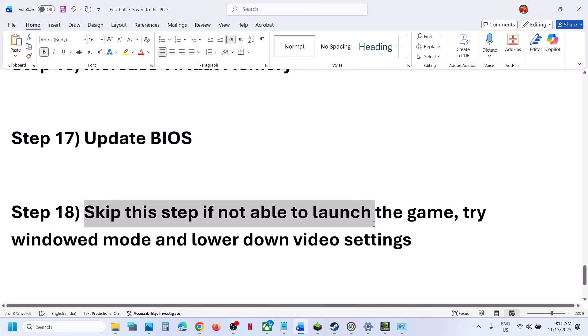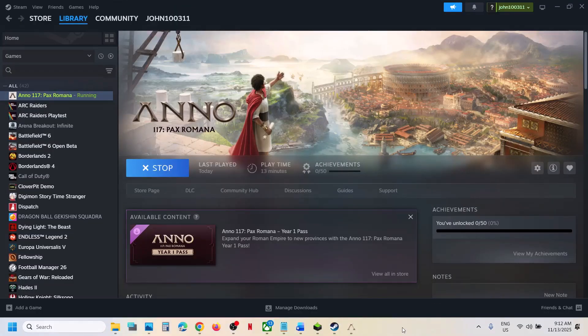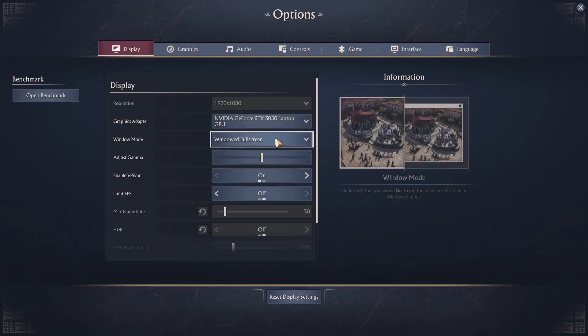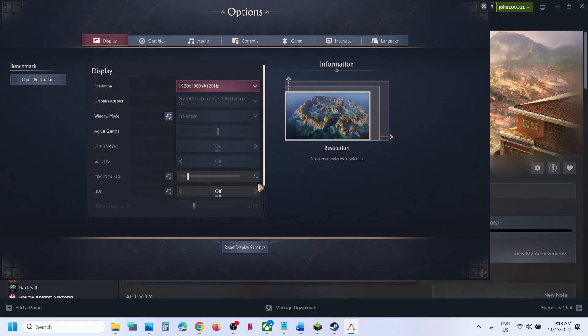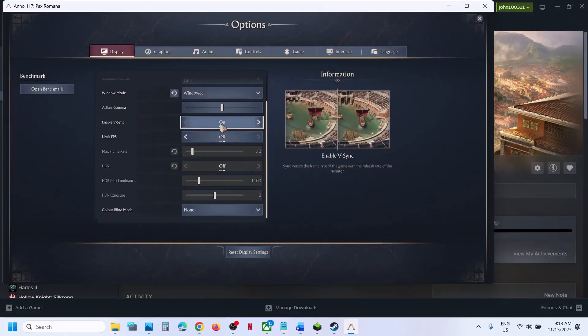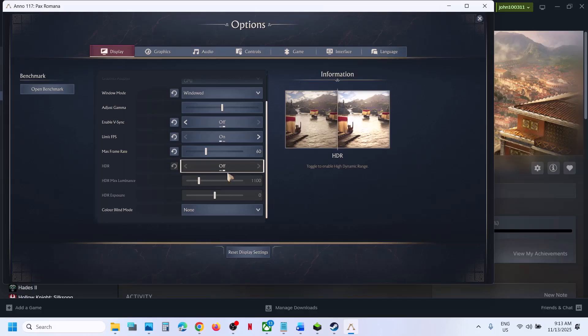You can skip this step if you cannot launch the game at all. If you can launch the game, try Window Mode and lower the video settings. Launch the game, go to Options, and lower the resolution — if set to 4K, try 1920×1080. Switch to Full Screen first, then accept, then lower the resolution or switch to Window Mode. Also try toggling VSync on and off, and lock the FPS to 30 or 60.